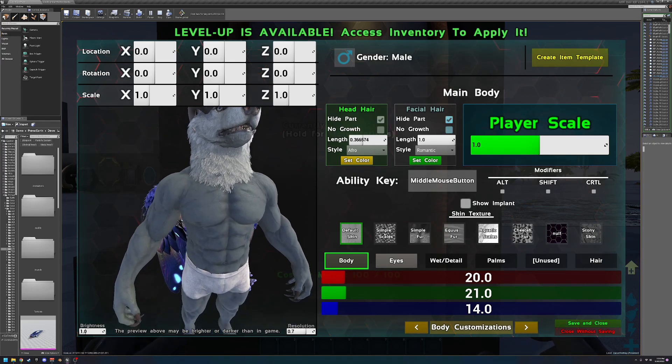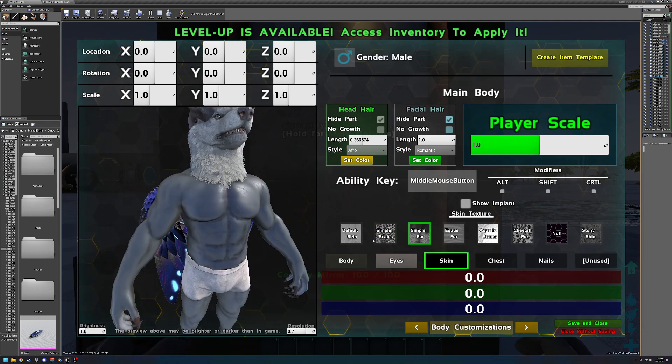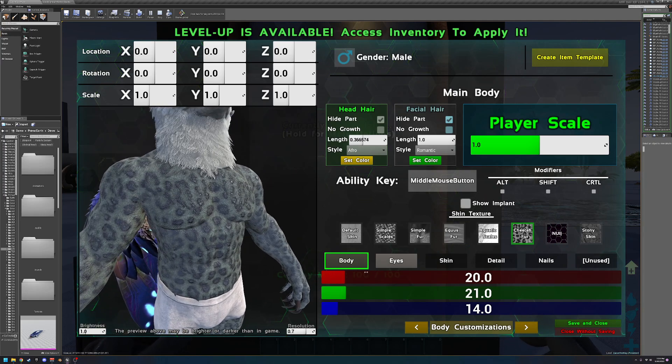Now continuing on with body customizations — you can select different skins. Say we want scales with this skin, or simple fur, equus fur, cheetah fur. And let's go ahead and edit some of the body values.